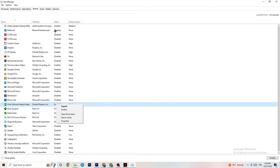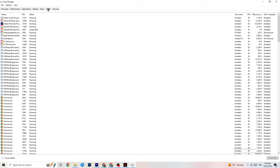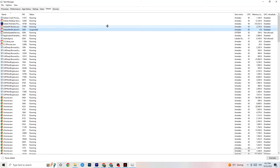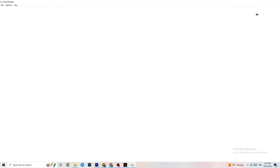In Task Manager, click on the Details tab at the top left. With your game running, find its process, right-click it, go to Set Priority, and choose between High or Realtime. Check which works better for you — this sets a performance priority so your PC allocates more resources to the game. Once you're finished, you can close Task Manager.